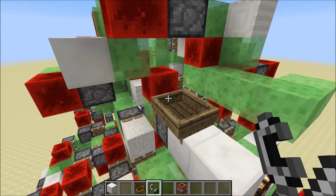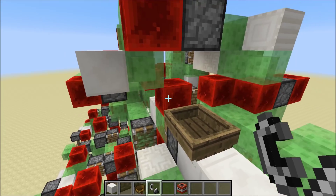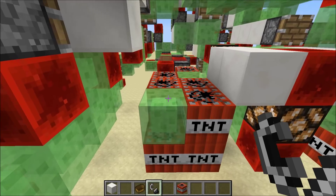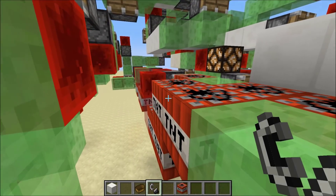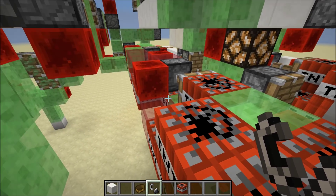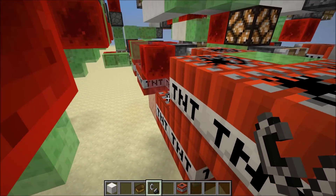Now it has some weapons as well. It has two missiles. These are kind of similar to the ones that I'm trying to implement in Missile Wars 2, which is a work in progress at the moment. These missiles are called the cruiser missiles.